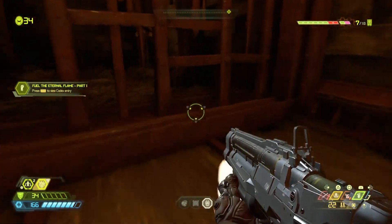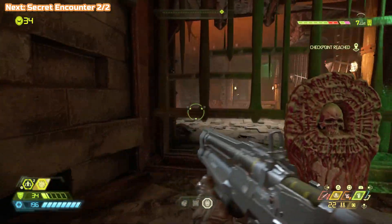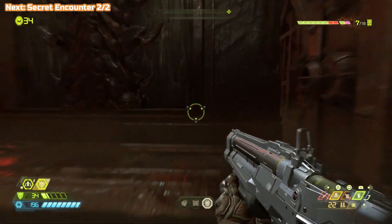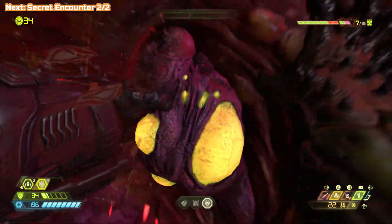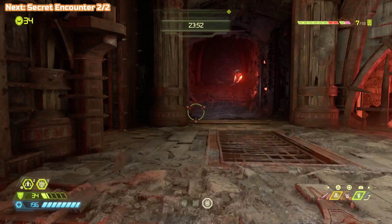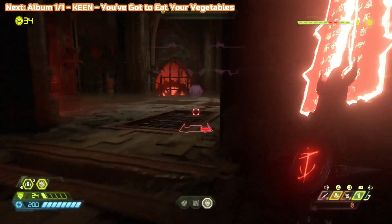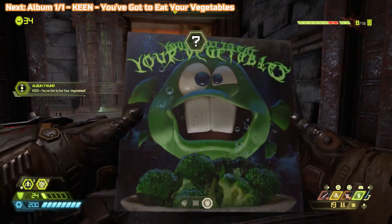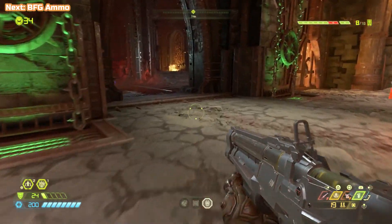Here's a codex — only two codex in this one. And we're going to hit this last switch and then go and do secret encounter two of two. That is back where we started the first set of crusher traps — we're going back through here and through the gate on the right. There is going to be a Baron of Hell, so it is a great time to use your Crucible. Get rid of these three because these are part of the secret encounter. I used two ammo there by accident because I did a swing and he pushed me back. But never mind, and we're back where we started.